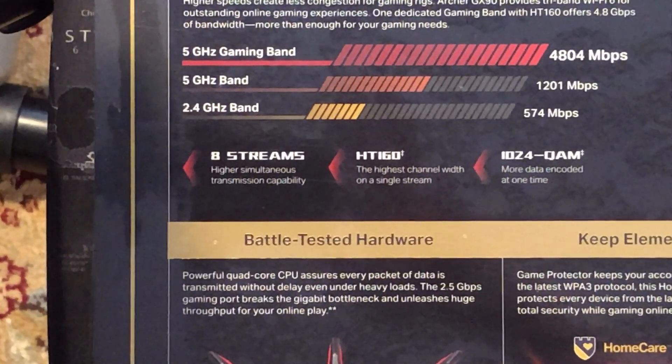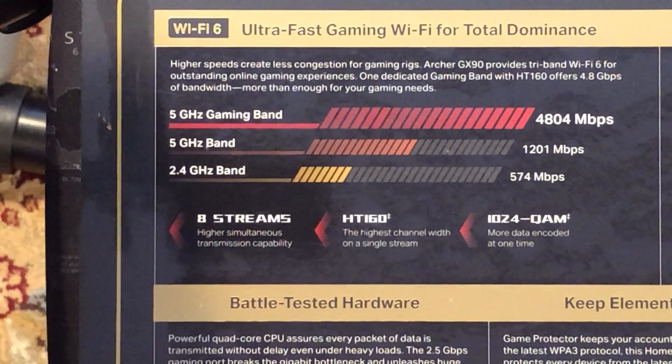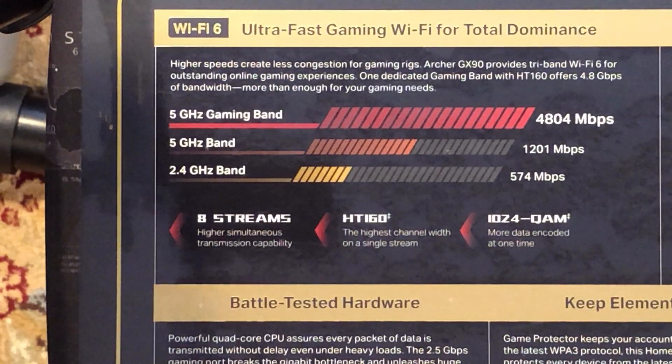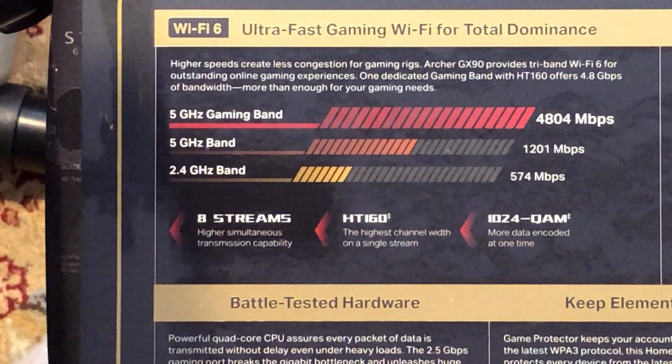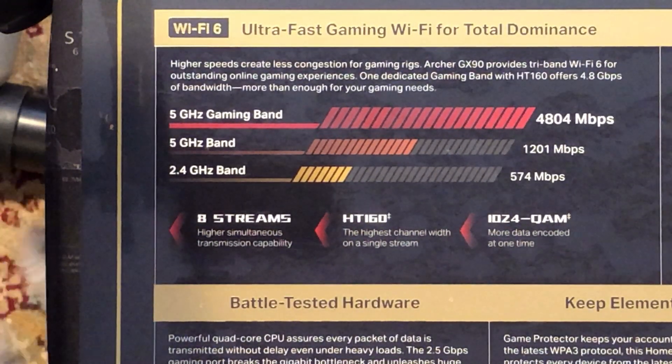It says 'ultra fast gaming Wi-Fi for total dominance' — not that I need dominance, I just want to fly. Higher speeds create less congestion. There's one dedicated gaming band with HT160, which I don't fully know yet, but it offers 4.8 gigabits per second of bandwidth. That gaming band is going to have nothing on it but my computer running Microsoft Flight Sim or DCS World — those are the only two sims I play.